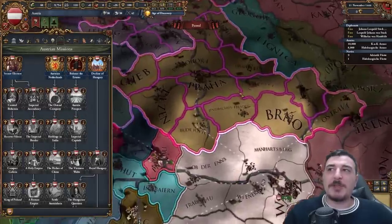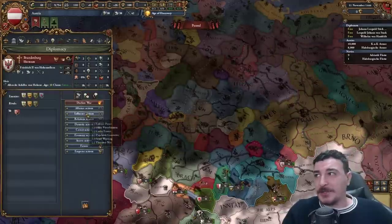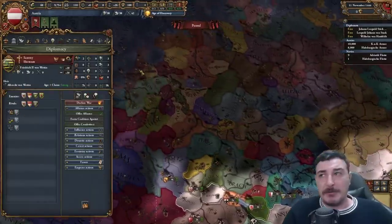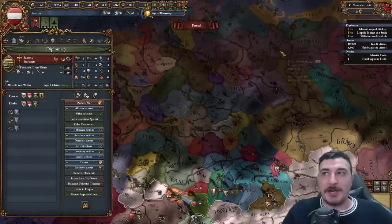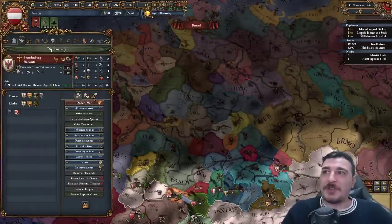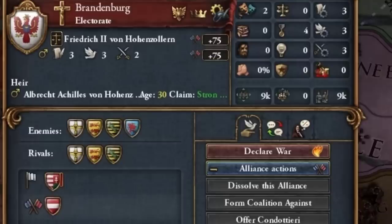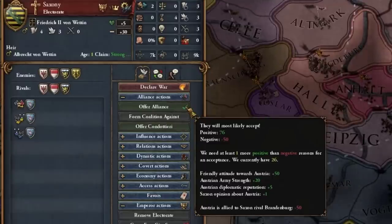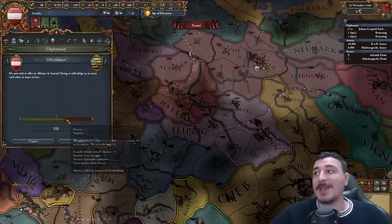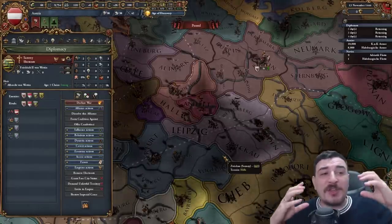Our first mission is to secure the Electors in order to get the PU over Bohemia. To do that we need 100 opinion with five electors. The easiest way is to get alliances and royal marriages with the kingdoms; you can also use Bestow Imperial Grace to improve relations. Take note: sometimes if electors have rivaled each other it may not be feasible to ally both, so check their rivalries beforehand. For example, I allied Brandenburg but they're rivaled to Saxony, giving minus 50, yet I still have 76 positive so I can ally them.